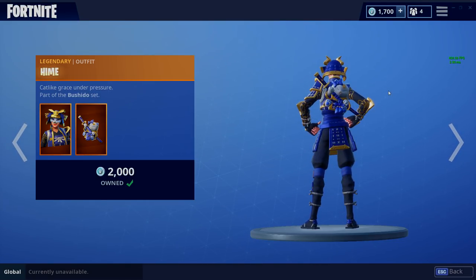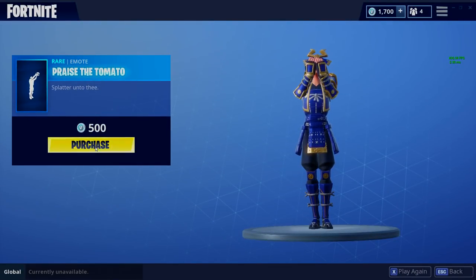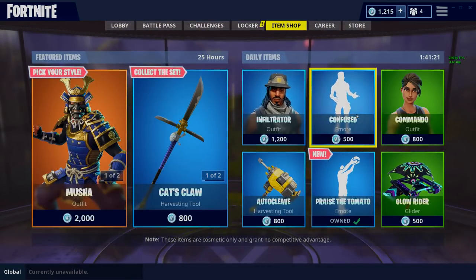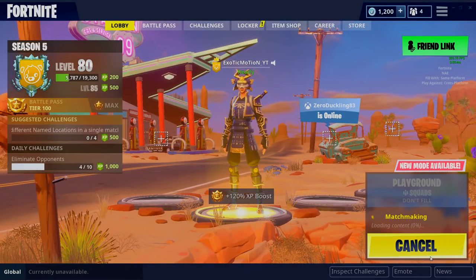The back bling on this character is a kitty holding a katana — how can you not want that? Definitely one of my favorites. I want to get this as well. With that said, let's go check out this cube that everyone is talking about.